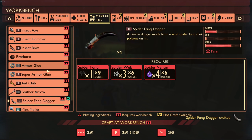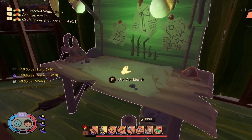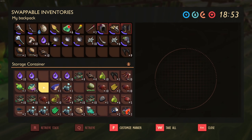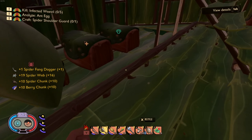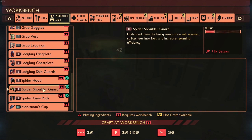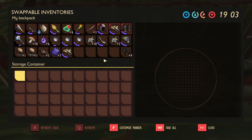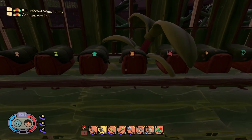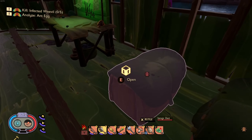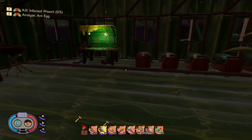That's made - fantastic. We also need to make the shoulder guard: spider chunk, berry leather - easy enough. We need one spider chunk and some berry leather. Oh that's actually just berries - I need to convert that to berry leather. That's gonna give us some more research points. Let's make that - fantastic, 300 raw science points! I'll put my things away and get rocking and rolling here.